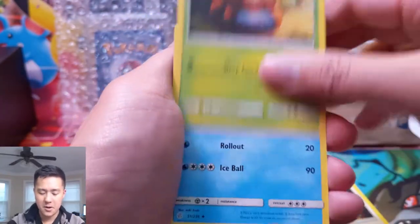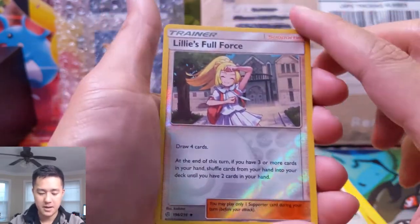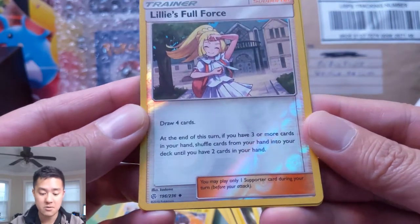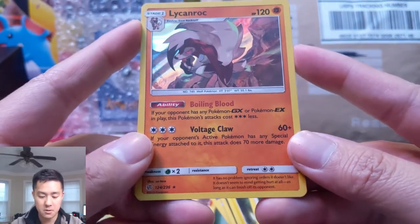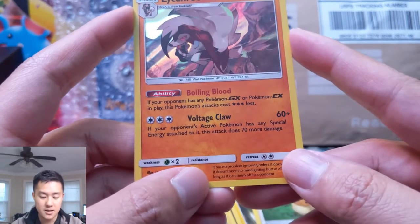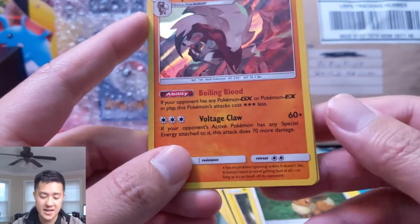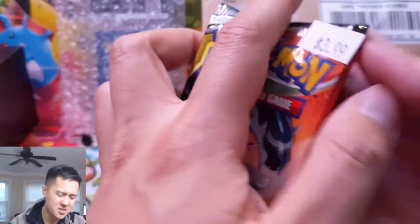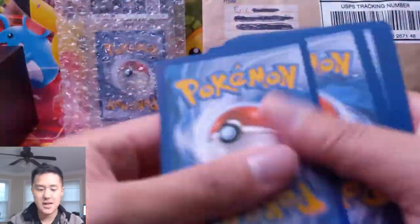I'm super excited about Cosmic Eclipse — I feel like this will really shake up the meta. Lily's Full Force: draw four cards, but then shuffle cards back until you have two in hand — what is the point of that? And Lycanroc — Boiling Blood: if your opponent's Pokémon is a GX or EX, this Pokémon's attack costs three Colorless less! If you have a Special Energy attached it does 130 damage. Potentially free 60 damage for a Fighting type, and with a special energy it does massive damage and probably one-shots things. That's pretty cool.